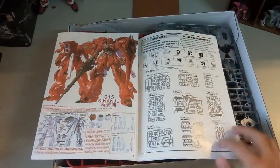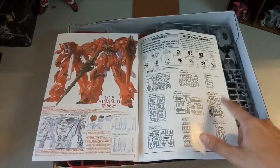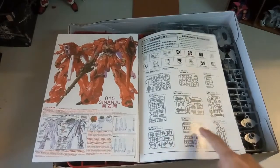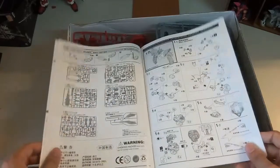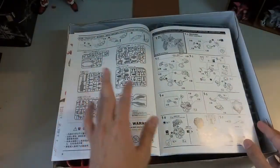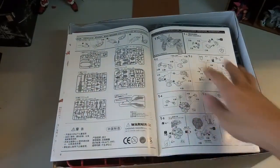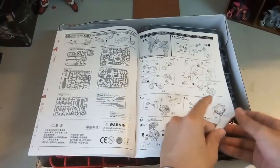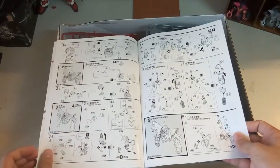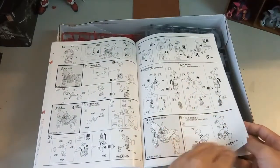Now let's count the parts — we have 22 runners in total. That's actually not a lot compared to Dragon Momoko, but still considered a lot. Here the first part of the manual shows the upper body, then the next part covers all the stickers, then the head, then the arms and top half of the body, then we move on to the lower part of the body.